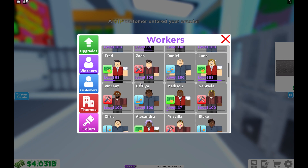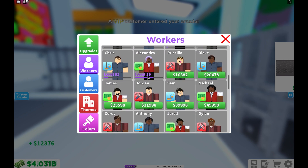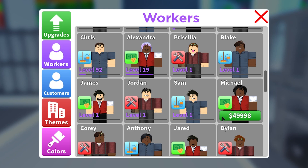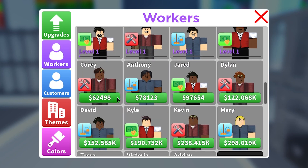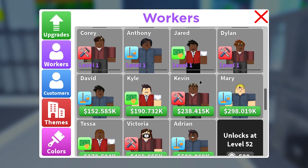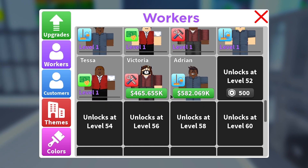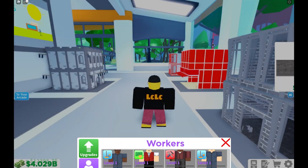One of the biggest changes is we now have more workers. Look how many workers are now available — this is going to change the game, this is going to change layouts, this is going to change everything. I'm going to get them all now and then try and work out a new layout. They've adjusted the number of workers you get at different levels, so I'm able to go back and purchase all these workers that I've yet to purchase. Back to the drawing board, I think.